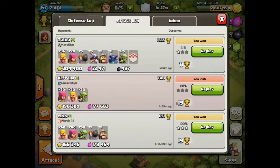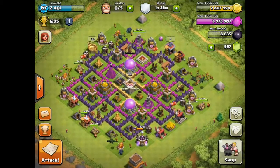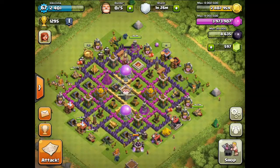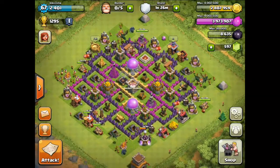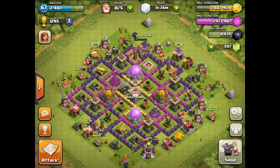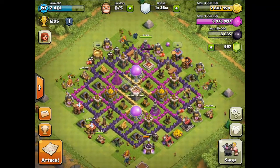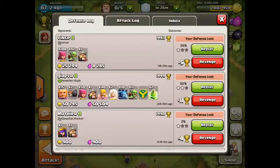I've used some Barbarians, Archers, Warbreakers, some Dragons, Pekka — pretty much everything. I don't usually use Dragons and Pekka because they are too expensive to buy, but at the moment my Elixir storage is maxed out and I haven't got a free worker to spend it. So I thought I can buy some expensive units and use them for attacking.